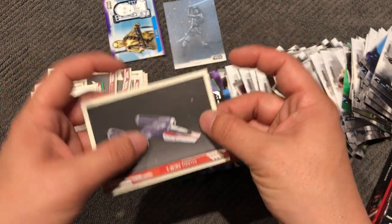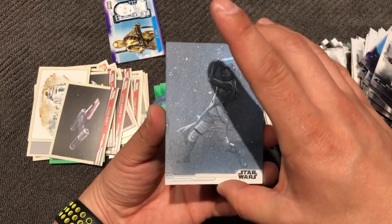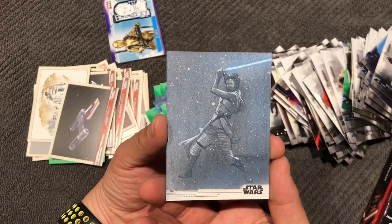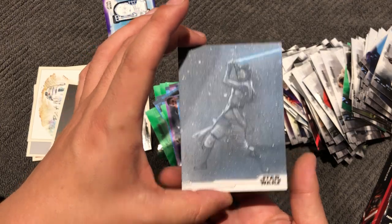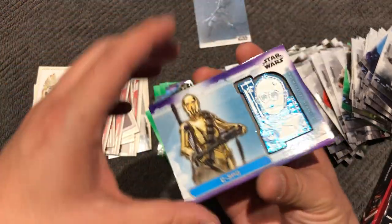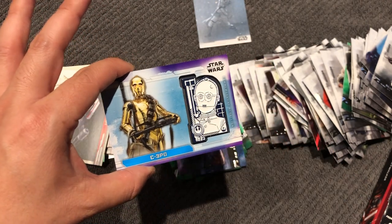X-Wing Fighter. So the two hits were: the Sketch Card — real nice, real nice — and C-3PO with C-3PO, the medallion. Alright, thanks for watching.